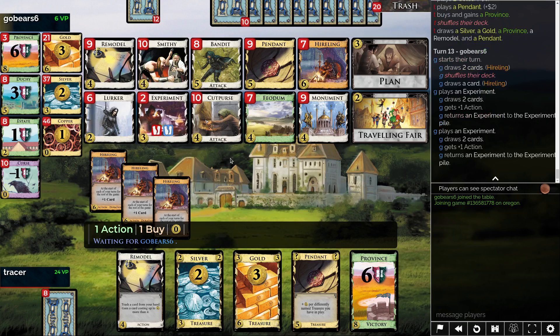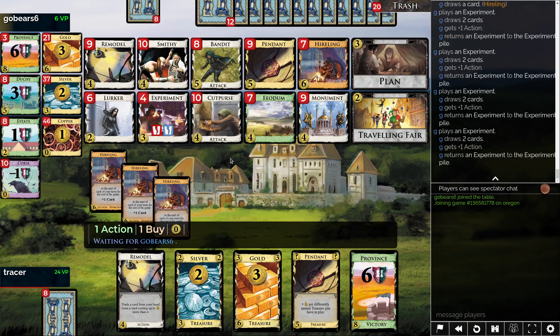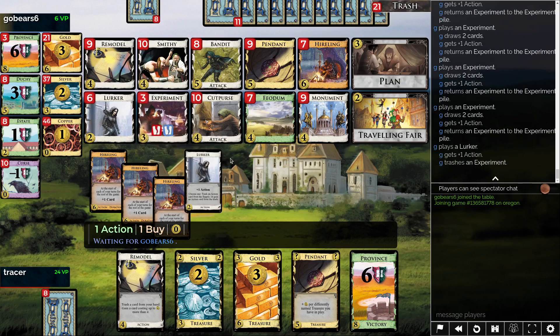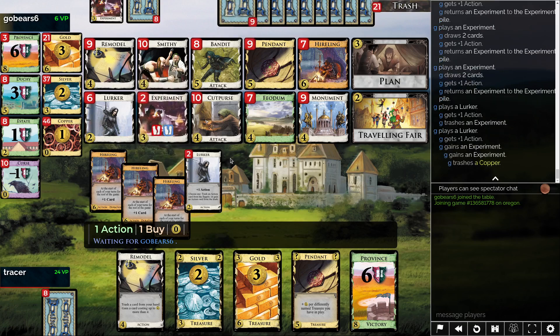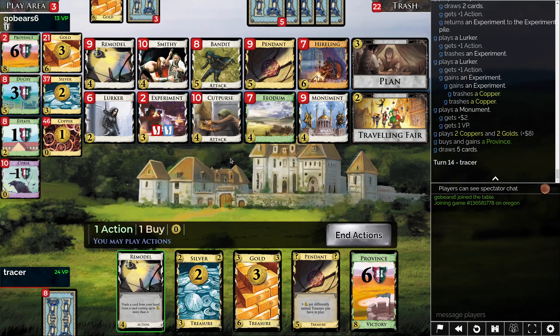Lurker is not actually doing much. They have plenty of golds, but eh. The monument can make up like one point, but if you're not gaining provinces, I just win. So I don't think that's really a threat. The 5-2 on that side was probably not particularly good. I might top deck silver even. You also might just take the bandit — you don't want to do the lurker. So I'll just win right here.